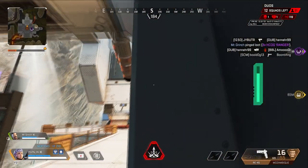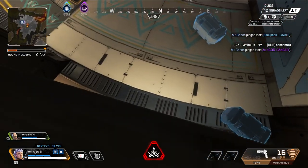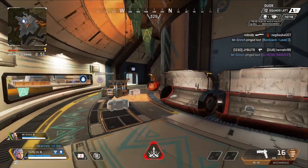This next one is for when you're running away from enemies and need somewhere quick. You can hide inside this box on top of the doorway. It's probably not best to try and hide all game, but you can use it to get an advantage in a fight.